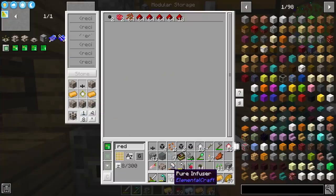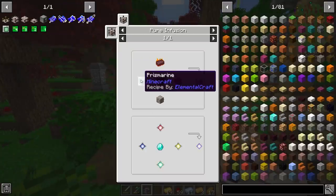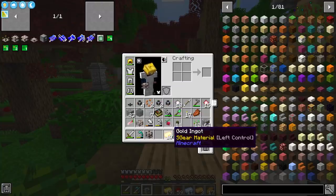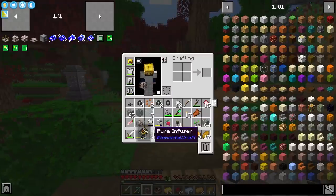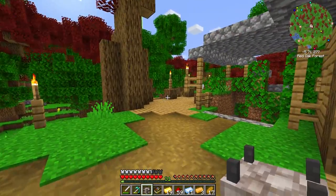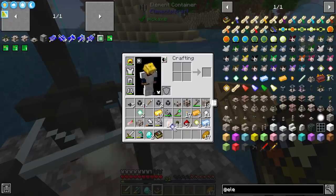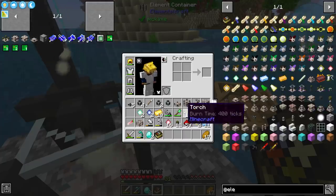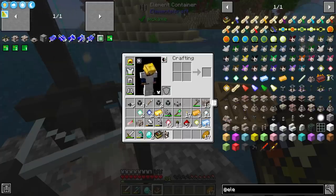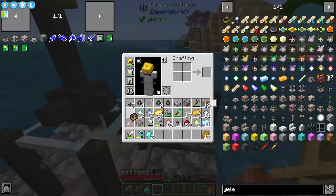I hope I have everything for this. There we go — perfect. So with this pure infuser, I should now be able to hopefully set this up. I do need to read my book and figure out exactly what it needs in order to work. I'm hoping it doesn't need everything connected to it. I have decided to go ahead and do some deep research on this mod. Turns out I actually need to make all of these pedestals that go into the multiblock that is this pure infusion. Now that I know that, I should be able to handle this.